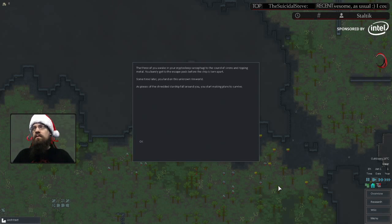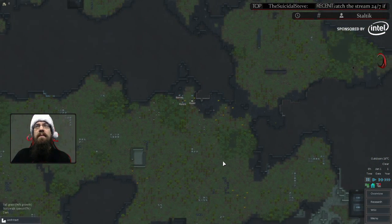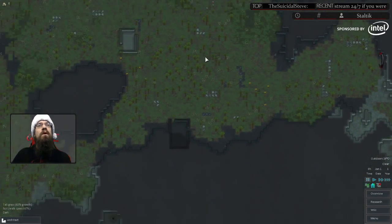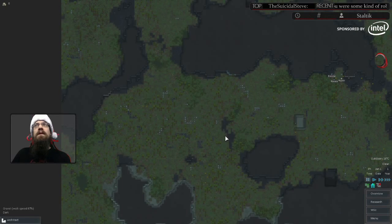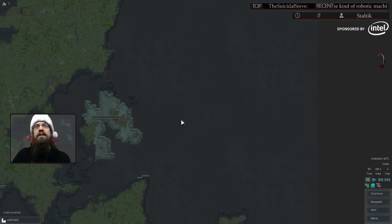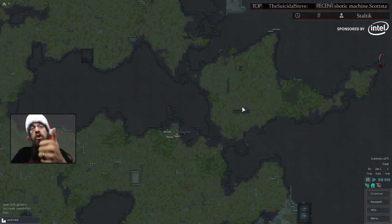This is how you start a game of RimWorld. First thing — let your people land and hit spacebar. Spacebar pauses the game, and you need to get used to hitting it a lot. Any time you're issuing commands and you're not 100% sure what's going on, the game should probably be paused. We're going to go over two things first: base selection — where you're going to put your base on the map — and then the things you want to look for: choke points, power location, and terrain type.